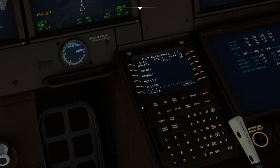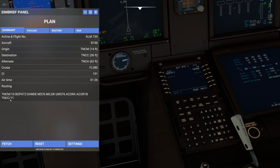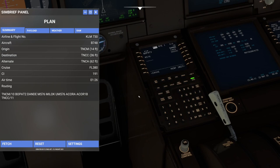Go back to the route, next page, and we'll look at our flight plan. We're off runway 10, Bopat 2, Dandy, and then airways M576 to Milok (M-I-L-O-K), and then UM576. We'll execute that.